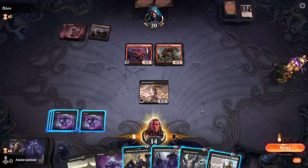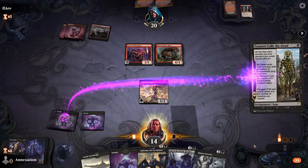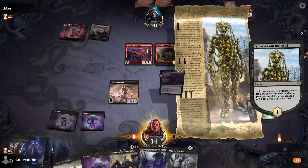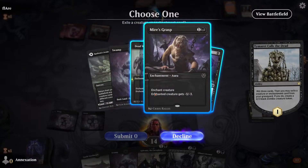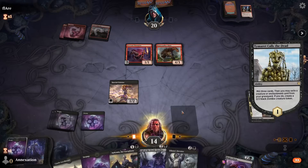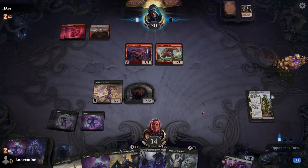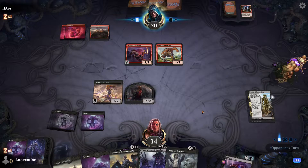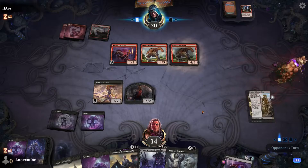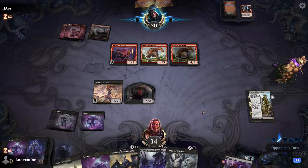Moving on to the more traditional zombie stuff, we have four copies of Myer Triton, who slots into this deck beautifully. He himself is a zombie, mills stuff into our yard for Ephemia and Timorat, gives you two points of life gain, and if all that wasn't enough, also has Death Touch. Just obscene value on this bad boy. We discussed Liliana's Devotee earlier, but it bears repeating how good his inclusion is in the deck, despite him not being a zombie or an enchantment.